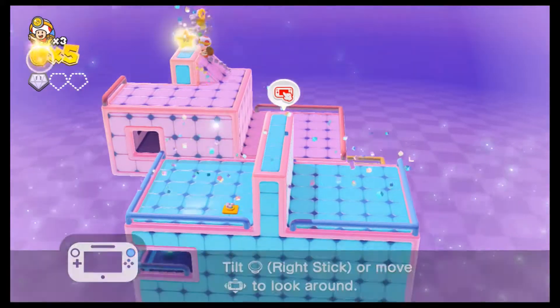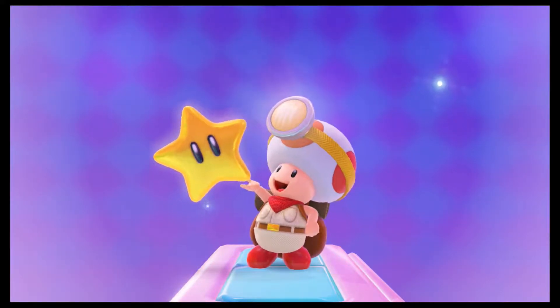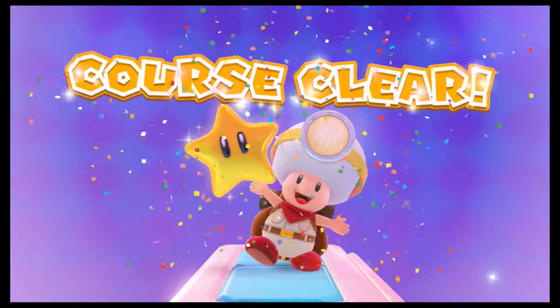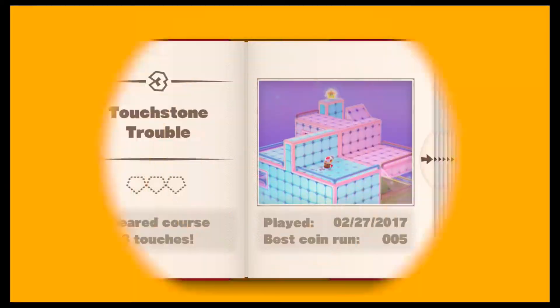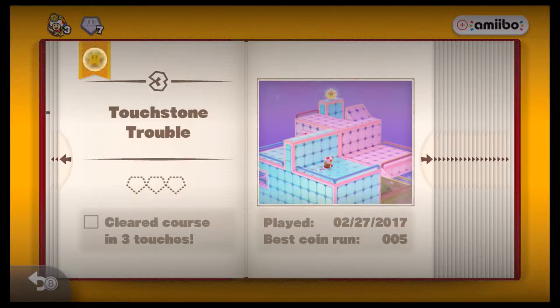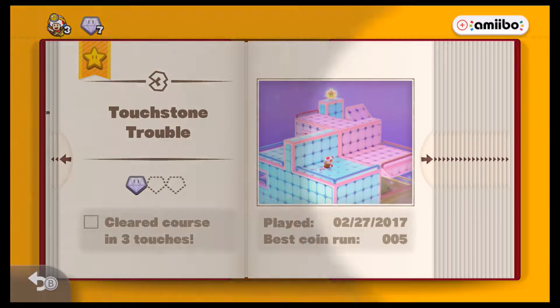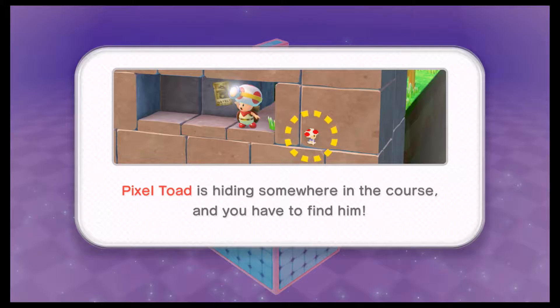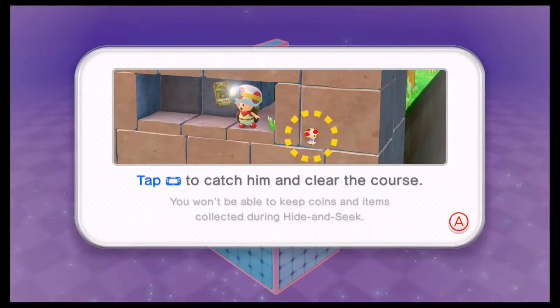I didn't get all three of the diamonds — I just cleared the course. That's perfect. Find Pixel Toad. When you spot him in his hiding place, tap on him. Pixel Toad is hiding somewhere in the course and you have to find him.